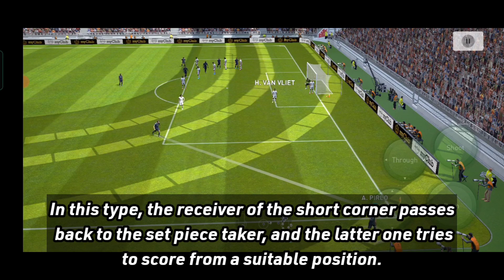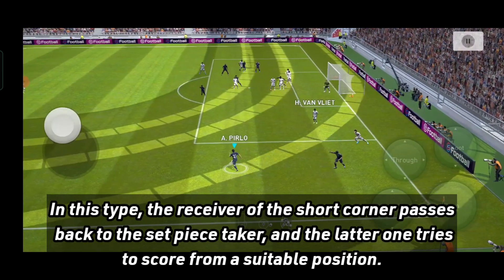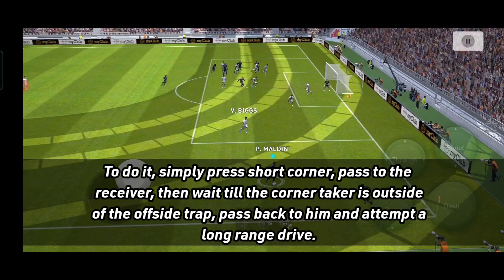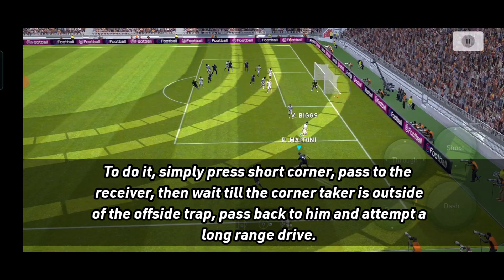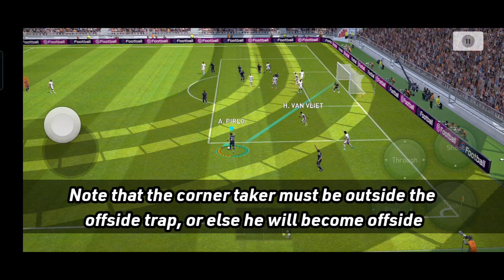In this second subtype, the receiver of the short corner passes back to the set-piece taker, and the latter tries to score from a suitable position. To do it, simply press short corner, pass to the receiver, then wait till the corner taker is outside of the offside trap, pass back to him, and attempt a long-range drive. Note that the corner taker must be outside the offside trap, or else he will become offside.